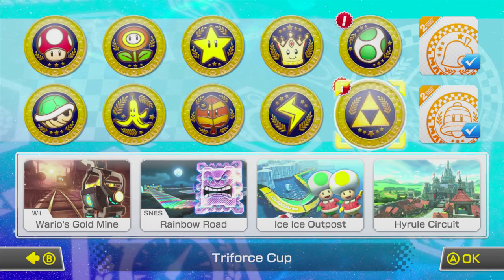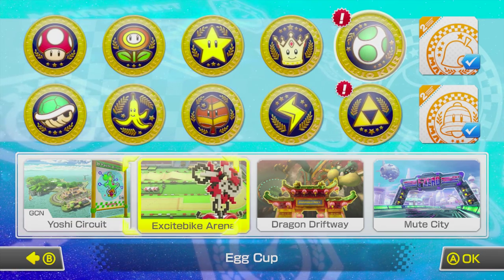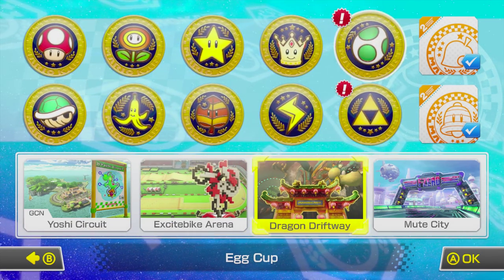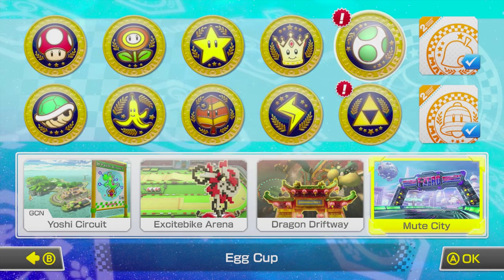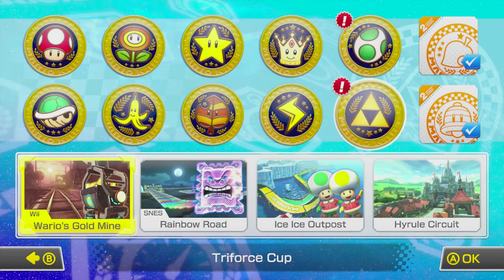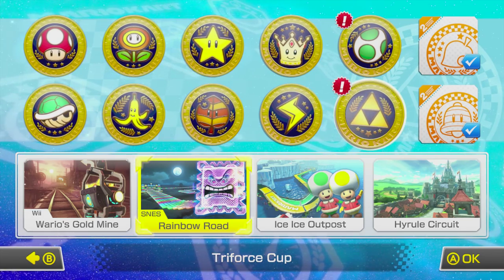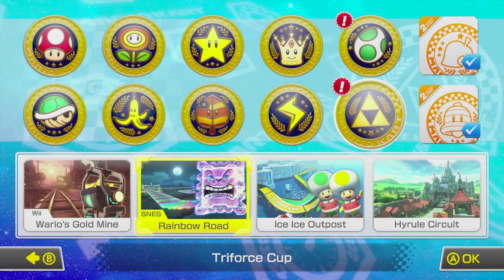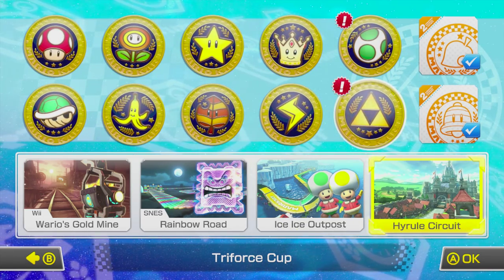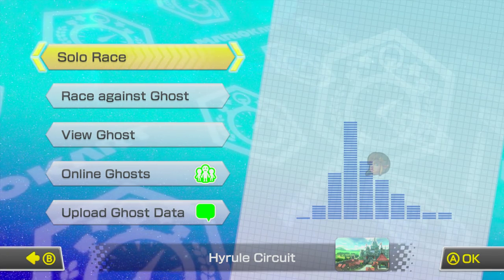Alright next up, let's take a look at these new tracks. In the Egg Cup, we've got the GameCube classic Yoshi Circuit, the Excitebike Arena which is brand new and looks really fun, Dragon Driftway, and finally Mute City from F-Zero. And then in the Triforce Cup, we've got Wario's Gold Mine from Mario Kart Wii, the original Rainbow Road from Super Mario Kart on the Super Nintendo, a brand new track in Ice Ice Outpost, and finally Hyrule Circuit, which is actually the track that we're going to be displaying in this video.